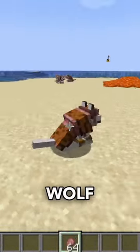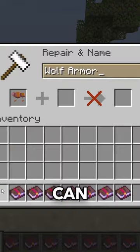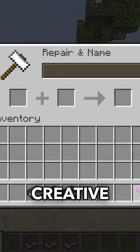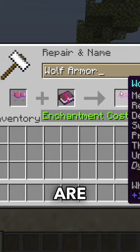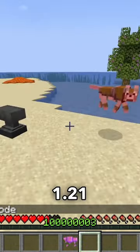Players are able to repair the wolf armor using the armadillo scoots. Wolf armor can also be enchanted. However, this is a creative-only feature right now and we are unsure if this will be introduced to the base game when the 1.21 update releases.